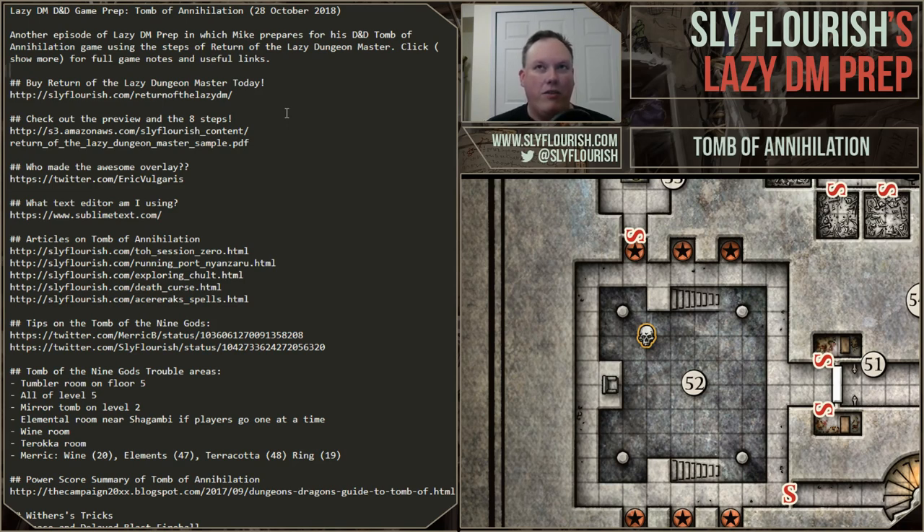Strahd shows up at a specified time based on game time. If you have five hours or four hours to play, you set the timer for 45 minutes before the end of the session — that's when Strahd shows up. You let the players know that's when Strahd shows up, so they can scramble around the castle trying to collect things. I've run this four or five years at least, maybe longer.